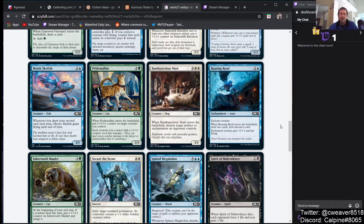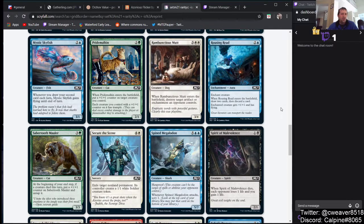Rousing Reed — a lot of people were kind of high on this one but I don't think it's that good. It's an Aura for 2 and blue — when it enters the battlefield, draw two cards and discard a card, so it just replaces itself. The only way this card is good is in some kind of madness shell — maybe blue-green madness with Tireless Tribe — but it doesn't have flash, so I don't see it really seeing play.